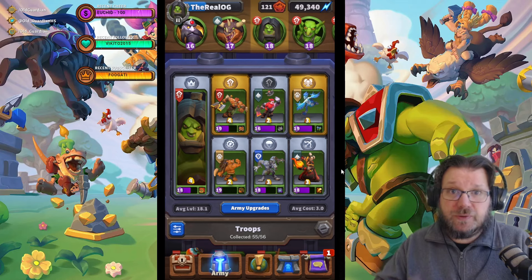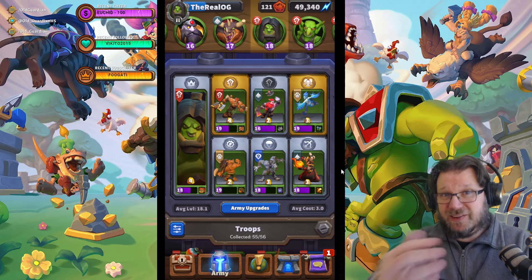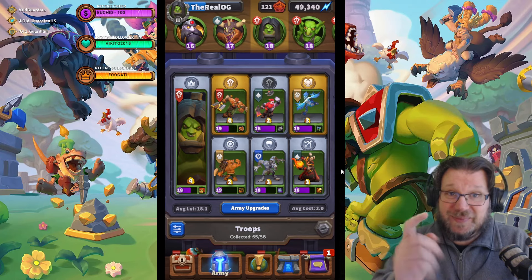Small alterations of the same team, but still grab that gold, starve Tabetha out of resources, and finish her off with Quillboar and Harpies, or with Abomination. And this is what it looks like with all families in action.